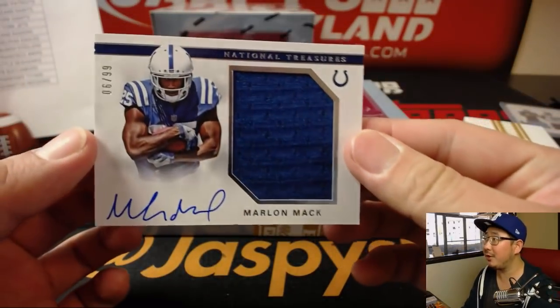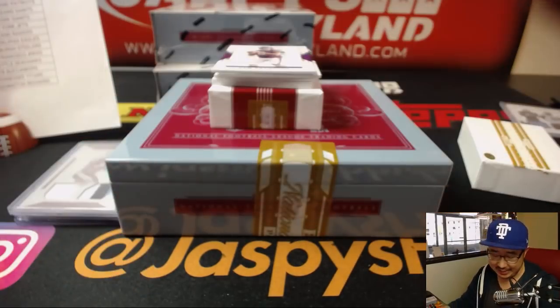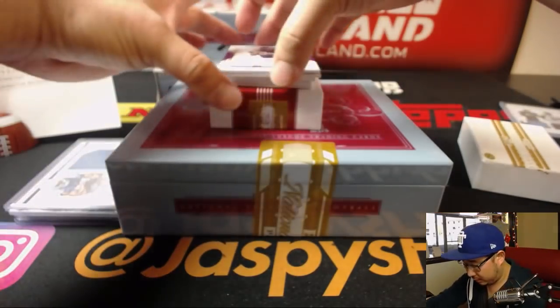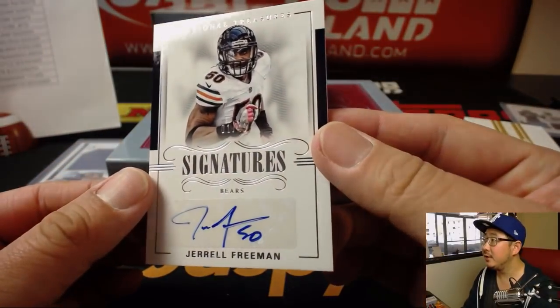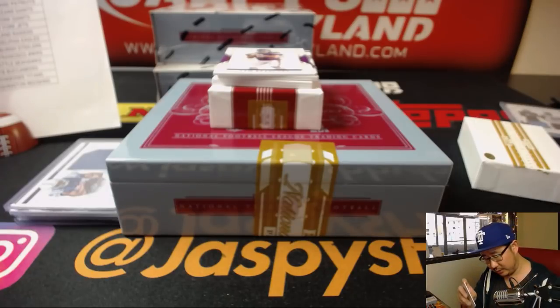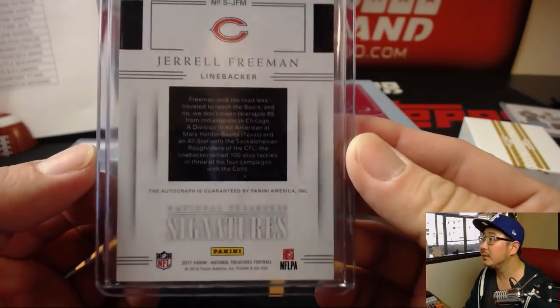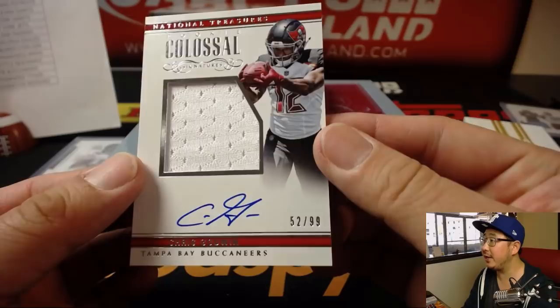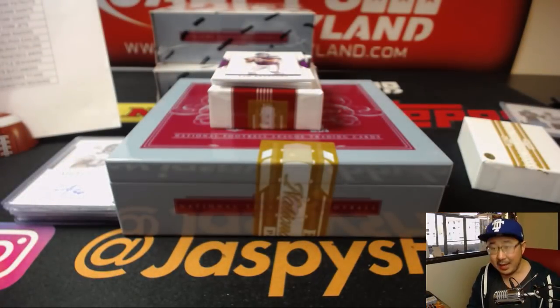Return of the Mac — Marlon Mack, jersey and auto, 6 out of 99, for Reggie and the Colts. For the Bears — Jarrell Freeman, 1 out of 49, autograph for Zach and the Bears. Colossal Relic and autograph for the Buccaneers, 52 out of 99 — Chris Godwin. Ed Ramos and the Bucs.